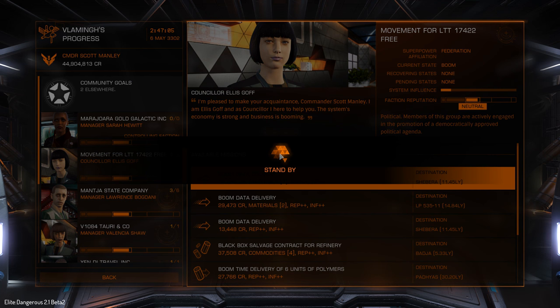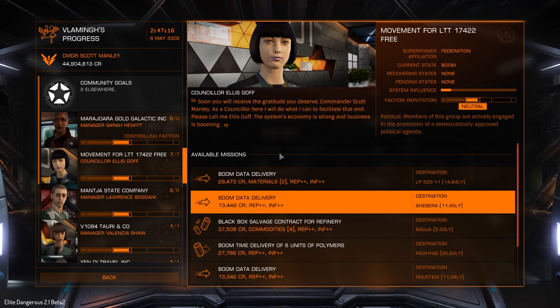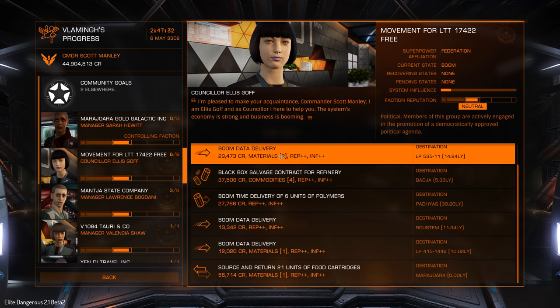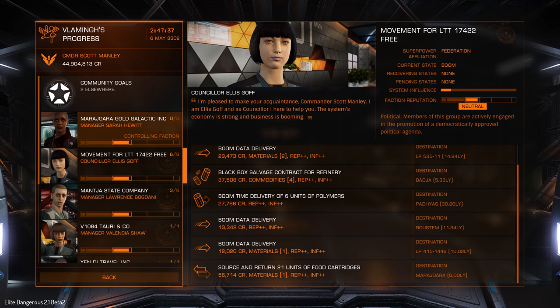They'll tell you that hostile ships may come against you — they're basically much more explicit about what could happen. The portraits are kind of there; they haven't had character portraits except for the major powers in the game. They are planning on introducing the ability to create your own portrait for your own character, so this is kind of the first iteration of this. It's definitely putting a nice, familiar face on things.